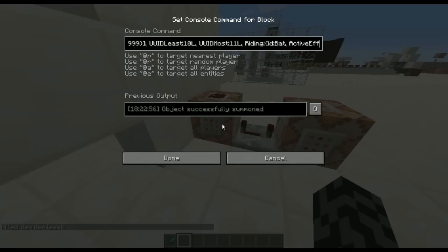Which you heard die in the beginning. The bat has an active effect of invisibility, infinite, amplifier 1 — which doesn't matter actually, after thinking about it, you can remove this. And the bat is riding a boat, and the boat is riding an ocelot, which has an active effect of 14, invisibility.